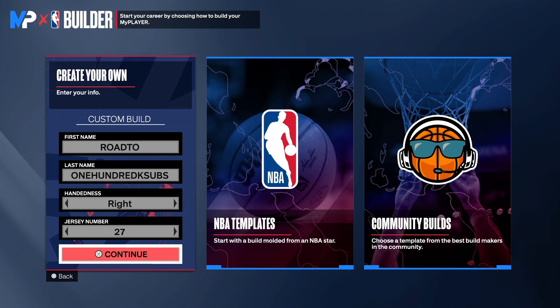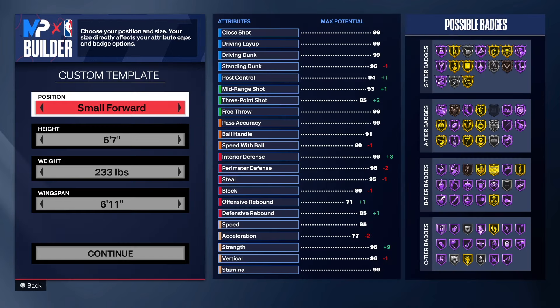Make sure you watch the video to the end so I can show you why this build is the most unique ball hawk that you have ever seen. Choose the hand of your choice and the jersey number of your choice.